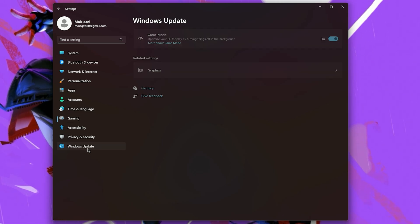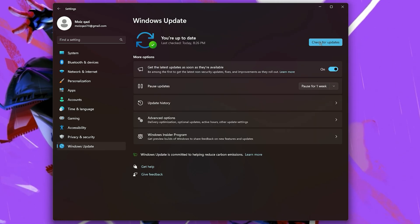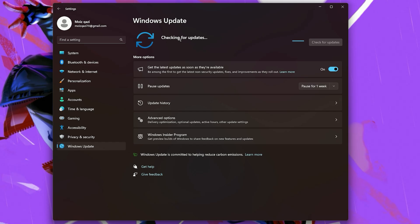After you do that, now check your Windows Update, because most of the time Windows Update fixes most of your crashes and errors. So don't forget to update your Windows.